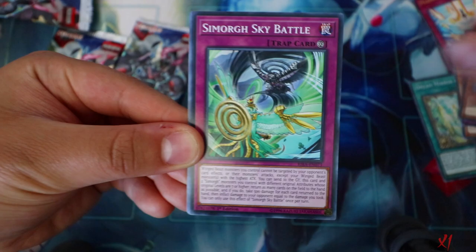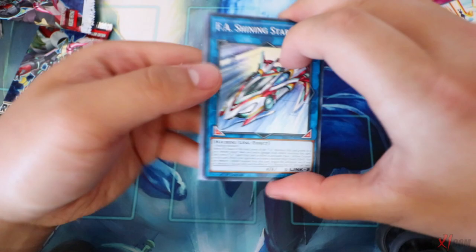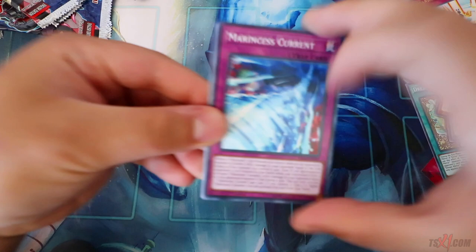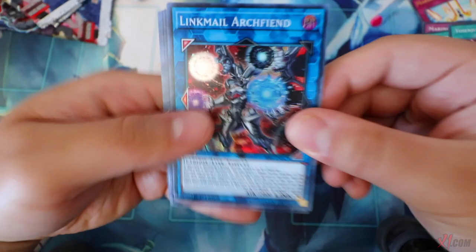Last two packs - Rescue Interlancer, Dream Mirror of Fantasy, Marincess Sea Star, Simorgue Sky Battle, Dream Mirror of Joy, Star of Power, Cross Debug, Repulsion, Fuho. Mannequin Cat, Hypernova Burst. Final pack of destiny - Marincess Current, Simorgue Onslaught, Ryosenju Wind Worship, and Link Archfiend. That's it for all 20 packs.